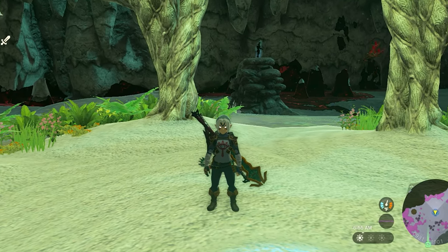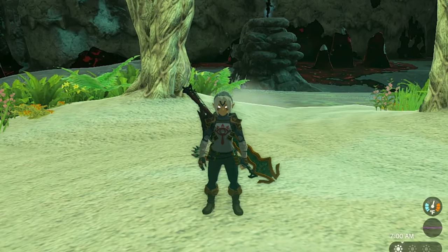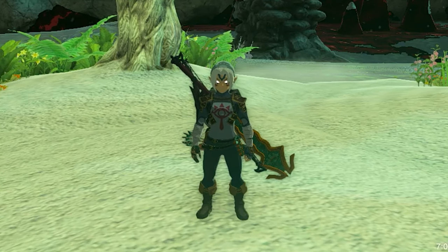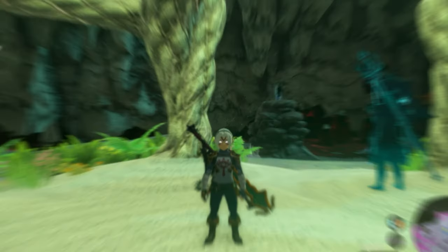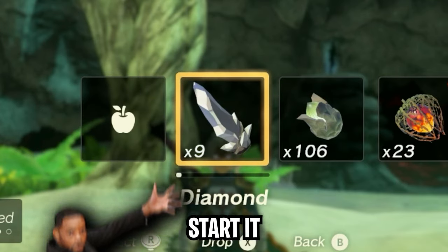One thing I noticed is that it can take a couple of tries to get going, because you have to drop that first bow and the second one before the bows drop to the floor in-game. It didn't work the first time, but when I press up on my D-pad, I've duplicated the diamond multiple times. So let's start it from the beginning.